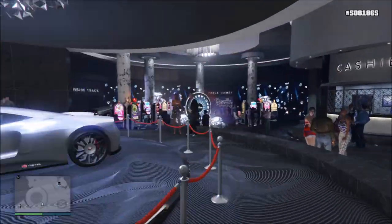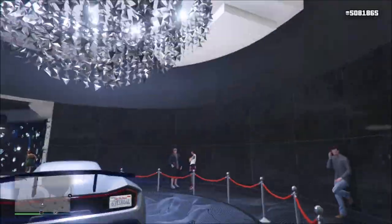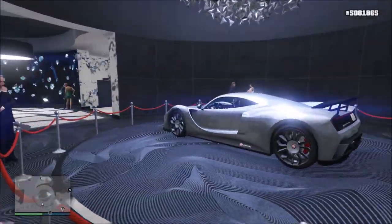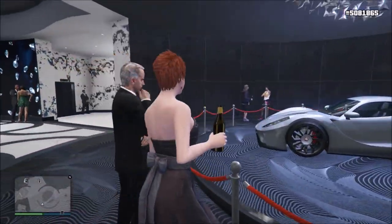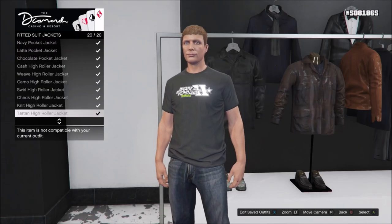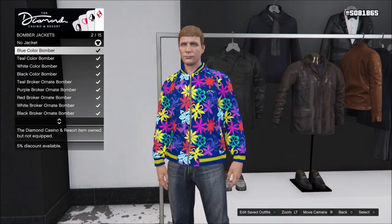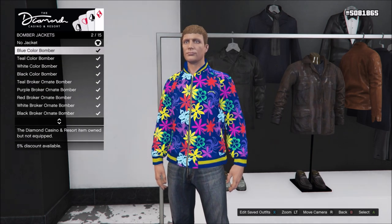Moving on to some casino things, the podium vehicle has changed to the Cheval Taipan. It's a supercar that I wouldn't buy normally just because of its poor performance, but if I can win it, I'll take it. Just like last week, the casino clothing isn't new — it's just rotating through the stock again. I think by now the clothing has been used up, although there are a few masks that haven't been released yet.